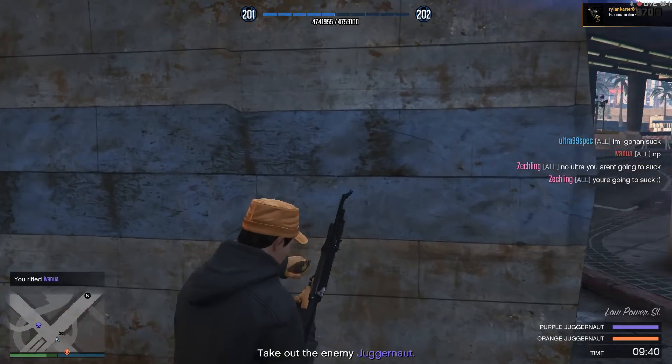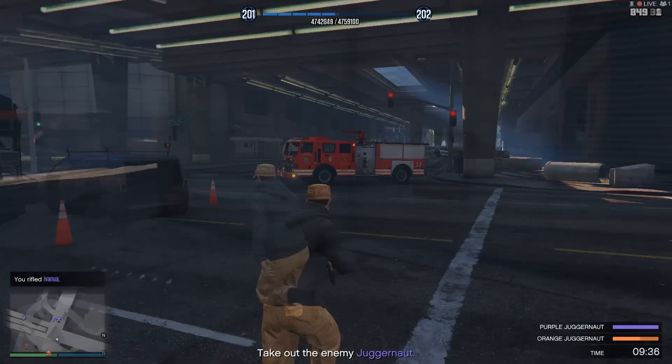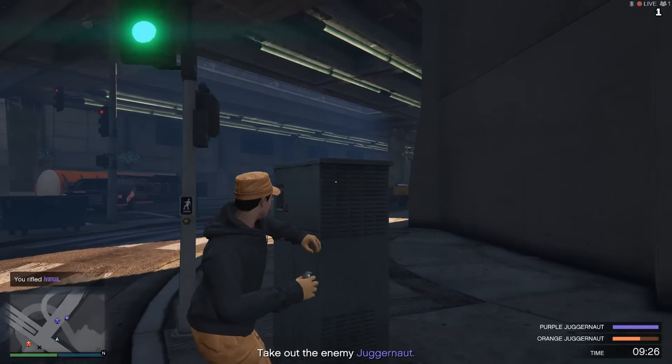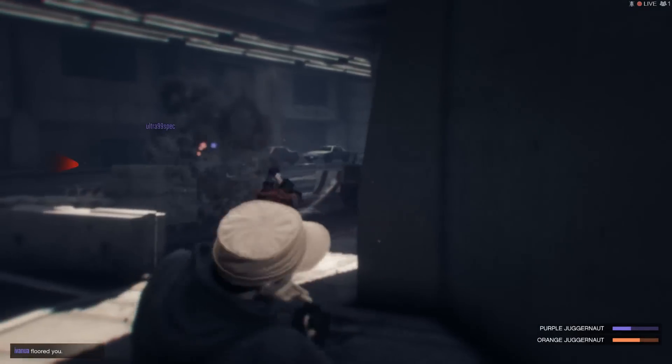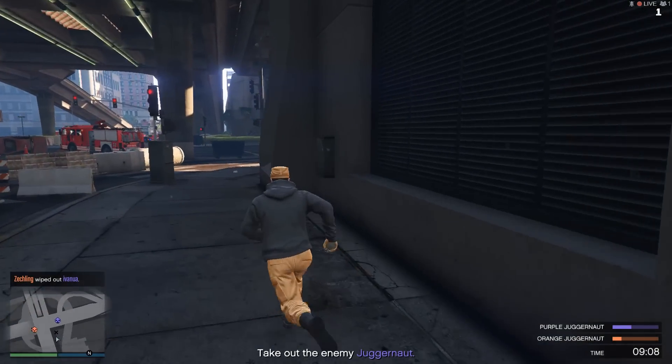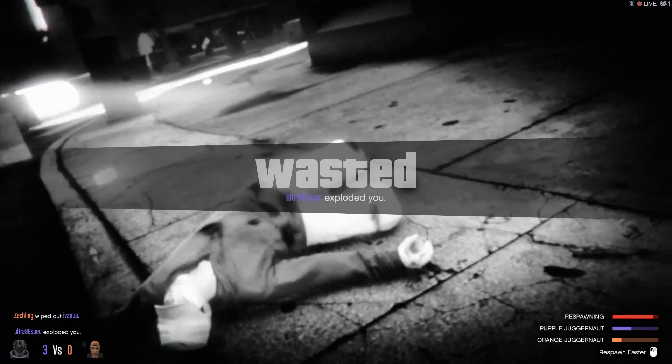Ideally an attacker should do a lot of the work damaging the Juggernaut. If there are no enemy attackers near your friendly Juggernaut, you can use your one grenade to throw at the enemy Juggernaut. They do quite a bit of damage, but if you get killed in the process it doesn't matter because you'll just respawn with another grenade. So just go back and throw another grenade at the Juggernaut.